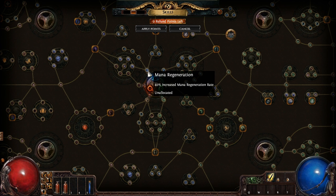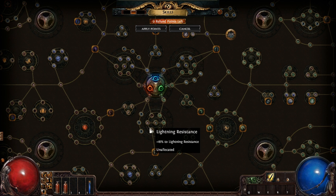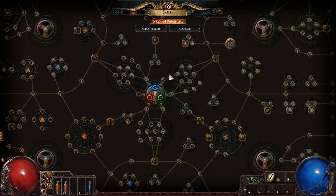Well, when you look at the tree you can choose from things like mana, life regeneration, projectile damage, some resists, some attack speed, and some spell damage. You're not supposed to do everything.